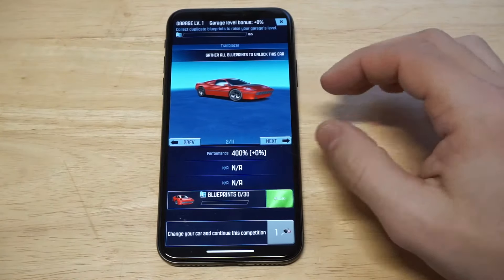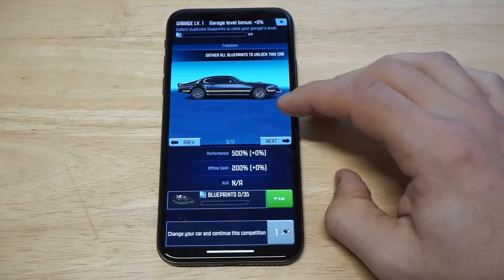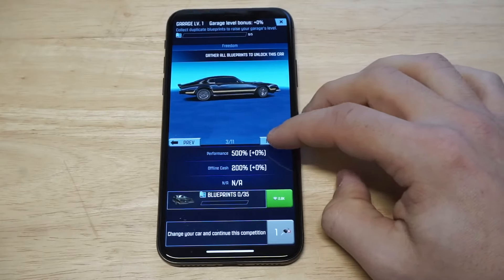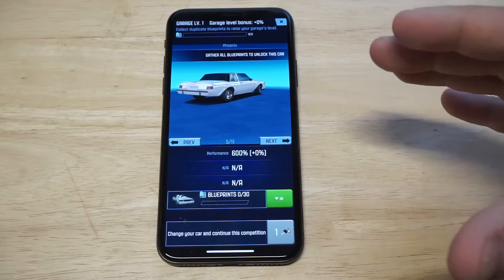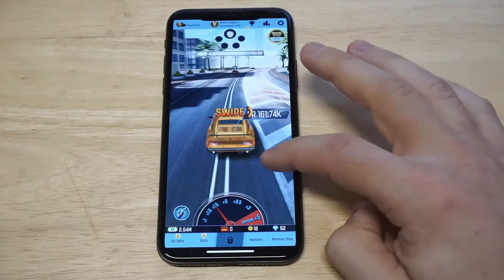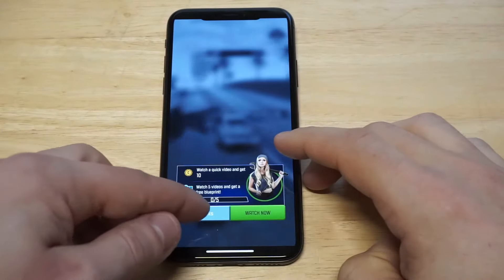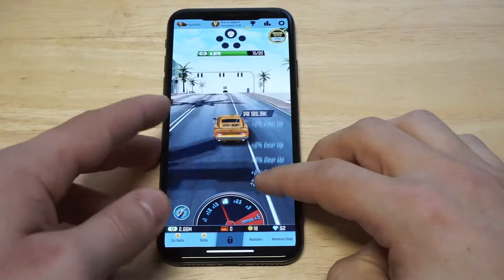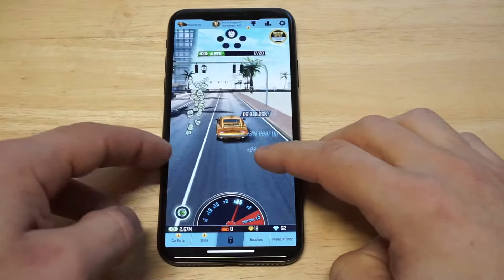So we've got like the Mustang looking car right here, got like a Lamborghini looking thing right here, and we've got kind of like another GTO car, like a Bugatti right here. There are some really cool cars you can unlock in this game. You can do different upgrades for them, but it does take a while to unlock them, mainly because you need to collect like these diamond gems in order to get there. So it's more of a collecting diamond gems thing, not just cash.